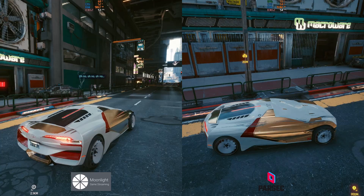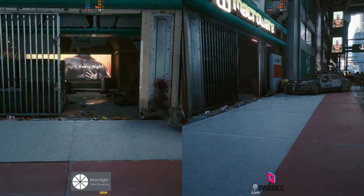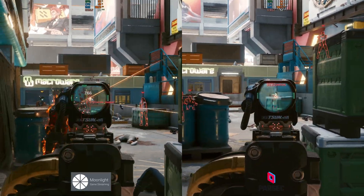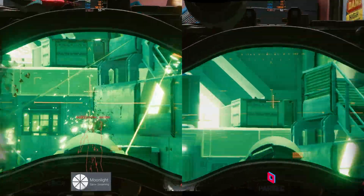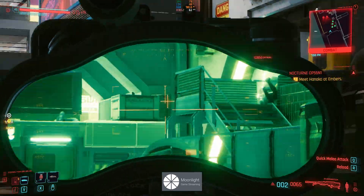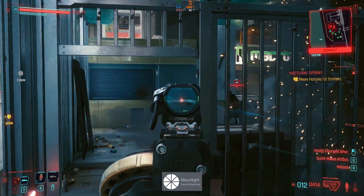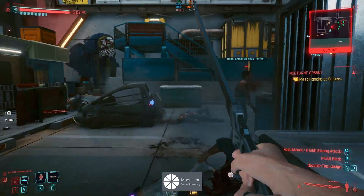This is Cyberpunk 2077, really pushing the rig to its limits — you can see the GPU sitting between 70 and 90 percent when driving around. Diving into combat, there is a very small amount of input lag on the Parsec side, but on the Nvidia rigs especially, the input latency is barely noticeable as an increment over Moonlight.